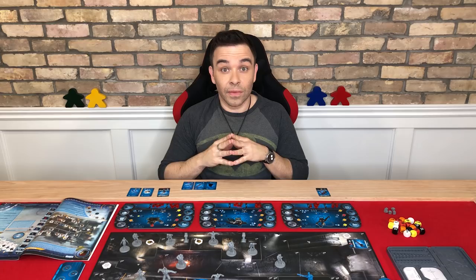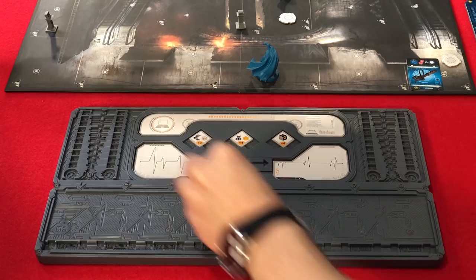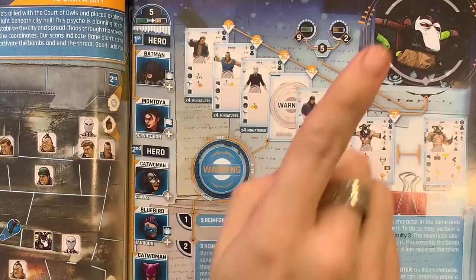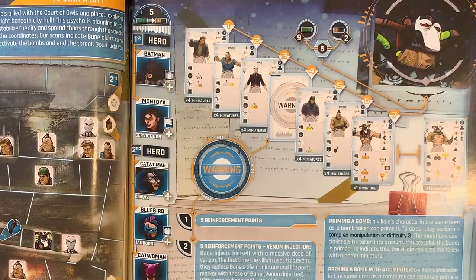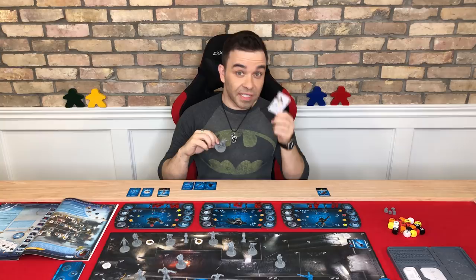The mission setup also gives you all the information you need to set up the villain's command post. In this example, the villain's recovery rate is set to five. There should be nine energy cubes placed in their reserve zone, and two cubes placed in their fatigue zone. This list here tells you which tiles you need to place in the river and in which order. Any characters listed on the side are not placed in the river, nor are their miniatures placed on the board — both the tile and the miniature should be set aside until it's time to be placed, and the mission dialogue will tell you exactly when that should be.